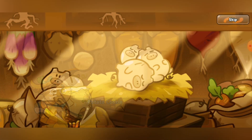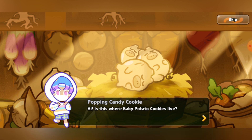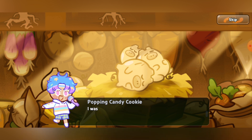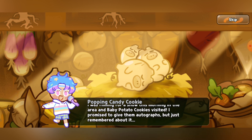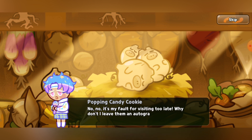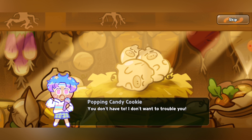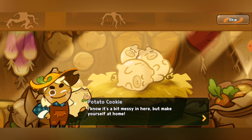Someone knocks at the door. 'Who could it be at this hour?' A visitor says: 'Is this where Baby Potato Cookie lives? I'm Popping Candy Cookie from Cake Pops. I was filming for a show this morning in the area and Baby Potato Cookies visited — I promised to give them autographs but just remembered. I know it's really late, but could I see them?' Potato Cookie replies: 'That's very sweet of you, but they've just gone to sleep.' 'It's my fault for visiting too late. Why don't I leave them an autograph if that's okay?' 'Oh, they'd love that. Come sit — I'll go get you some steamed potatoes.' 'You're a guest, and the Hamlet cookies love to treat our guests. We love sharing. I know it's a bit messy, but make yourself at home.'